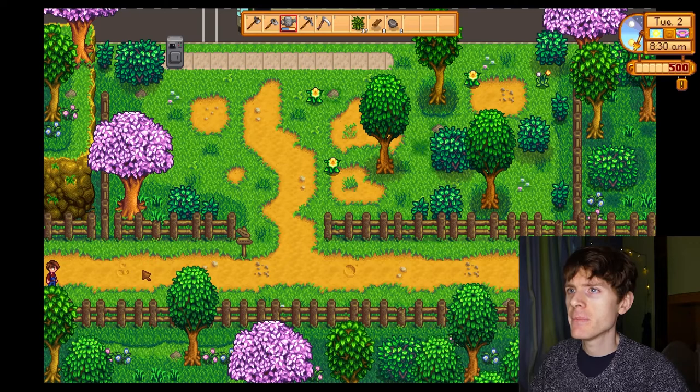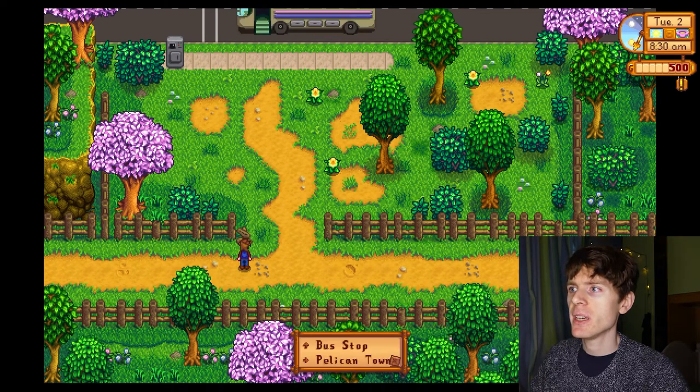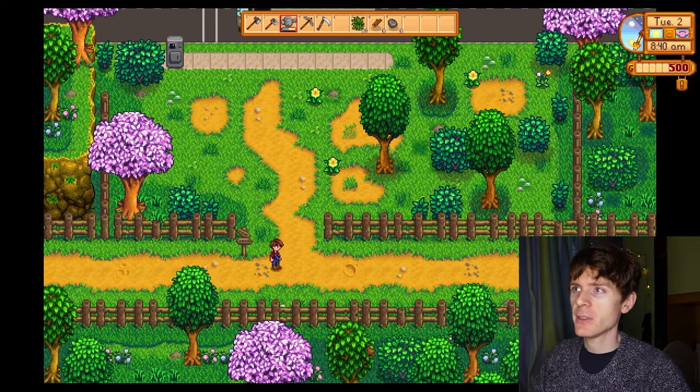We have a path here. You can follow the path. Beside the path there's a sign — read the sign. It points up to the bus stop, and points to the right to Pelican Town. So we want to go into town, so we are going to follow the path to the right.